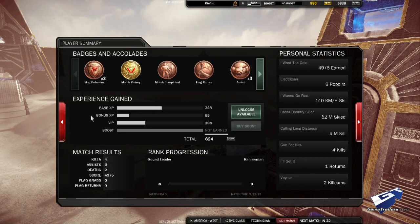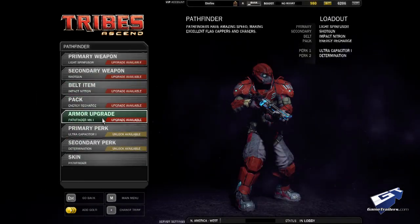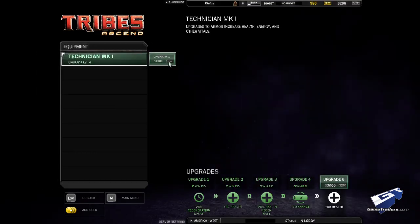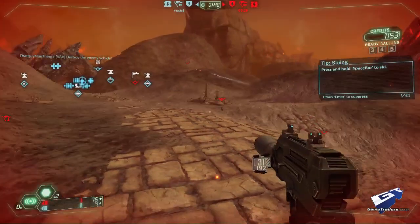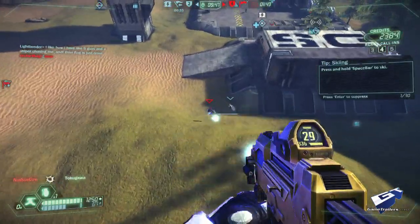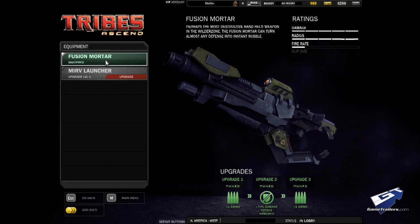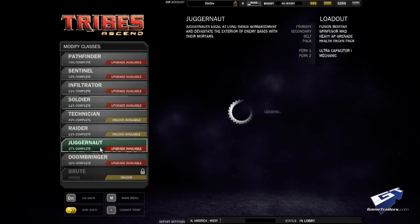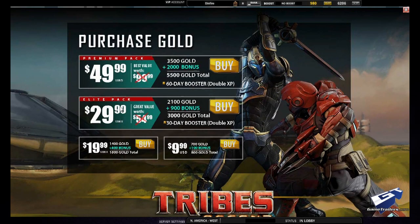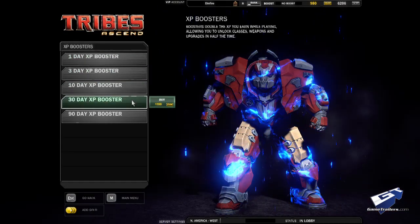No matter what mode you play, you're constantly earning XP. Tribes Ascend is free to play, so unlocking new classes, weapons, items, and upgrades can be purchased with this in-game currency or with real cash. The game does a good job of giving you just enough for free to get you hooked. If you stick with it for more than a day or two, you'll quickly realize that there are bare minimums to be competitive. Unless you want to spend a month trying to unlock the more powerful weapons, you're going to buy them because the XP prices can be ridiculous. Even so, you can spend $20 to $30 and have as big an arsenal and as many classes as you'll need. If you end up becoming obsessed, this is a small price to pay for dozens of hours of entertainment, and if you spend real money, it increases your ability to build XP through play.